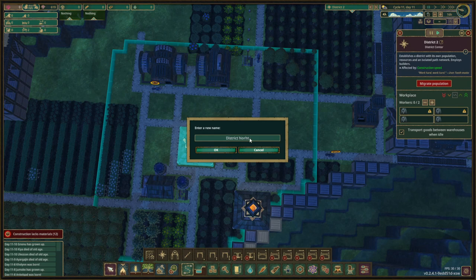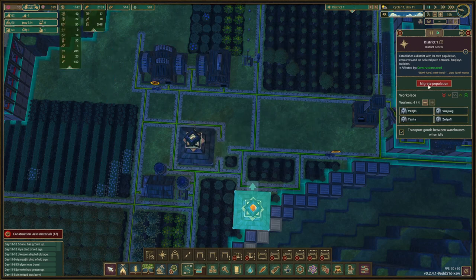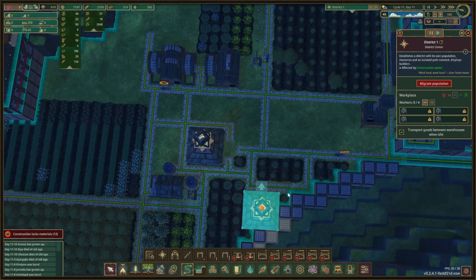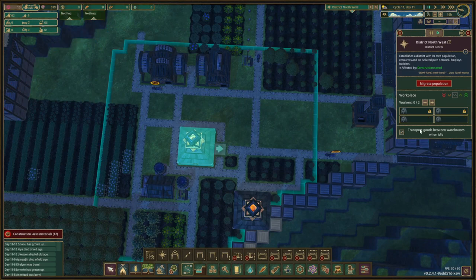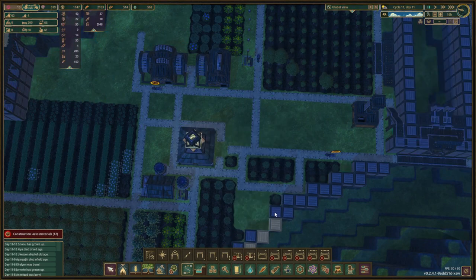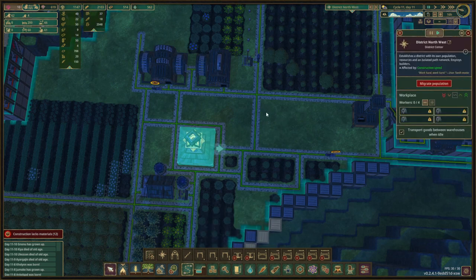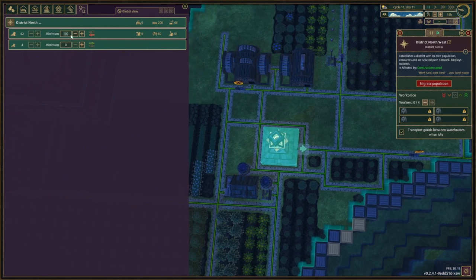Northwest — we're going to move everybody out, so this is going to be a minimum of a hundred, and this is going to be no minimum, but we're just going to move all of them out. There we go. Now I'm going to delete this district. They're gone. This is going to be gone and now we connect the path and everybody should be working in this new district. We're going to set this back to zero.